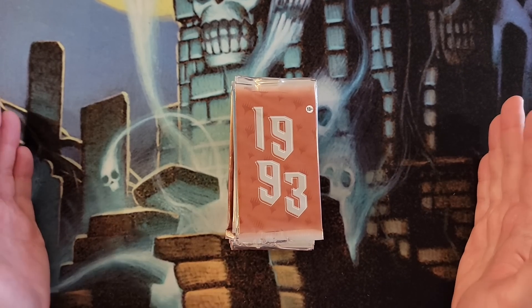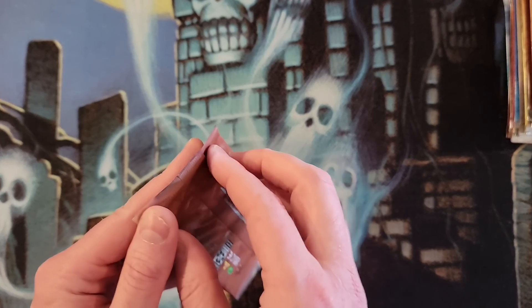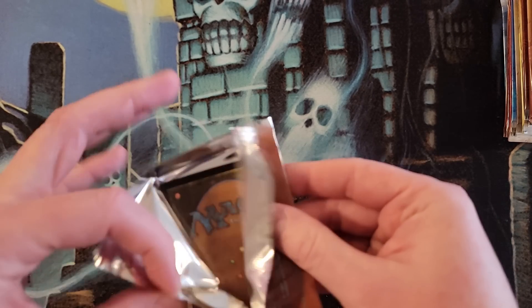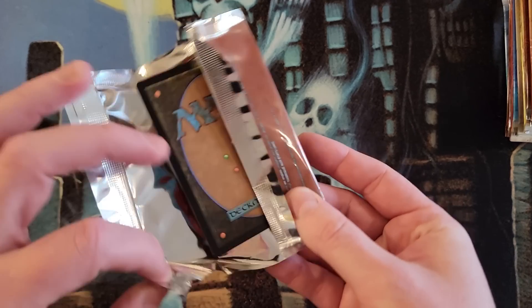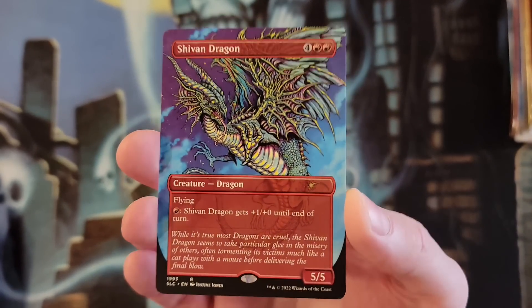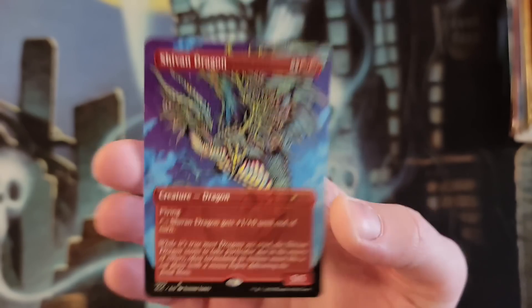We are on the hunt for cool foils. We are going to start with the Shivan Dragon year. I feel like I have to show people how to open these little packs — I don't think I've ever seen so many channels struggle, so it's been impressive. Non-foil Shivan Dragon. Since I got the foil one before, I'm cool with that.